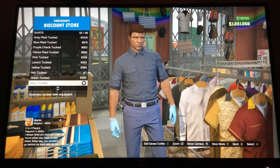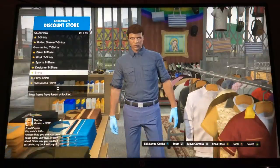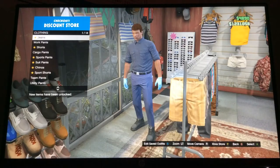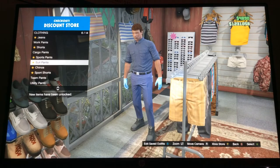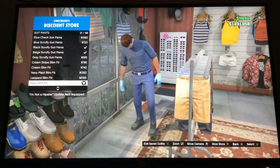I want you then to purchase that. So buy that one. Then go over to trousers or pants. Go down to suit pants and go down to the 21st Navy Slim Fit. Purchase those.